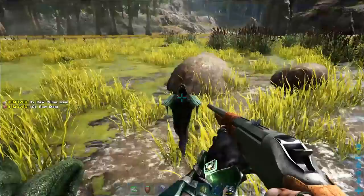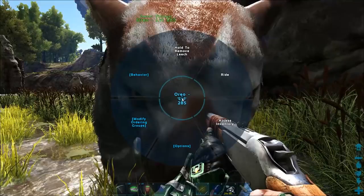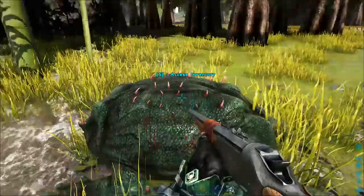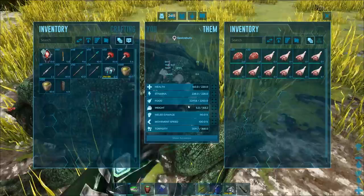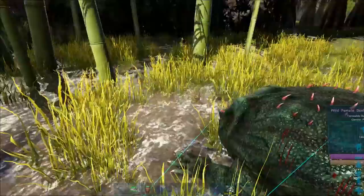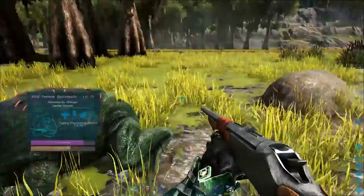So we've got a leech. Throw that prime meat on him and he's going to be up right quick. Notice that their food goes down wicked fast, so even though their Torpor goes down fast, their food goes down even faster. As long as you have prime meat readily available, these guys are going to be your buddy right quick.